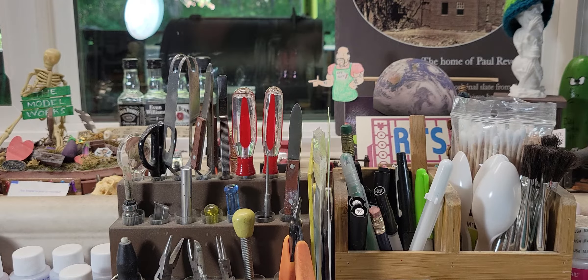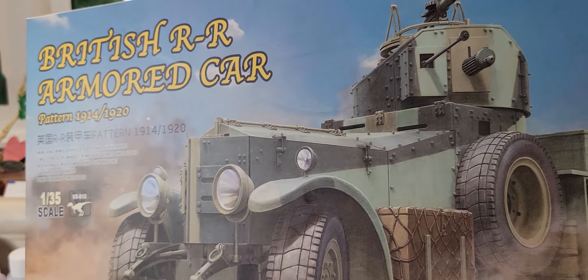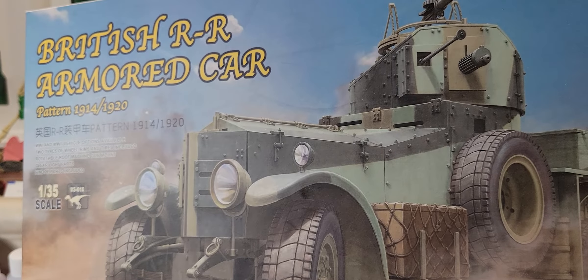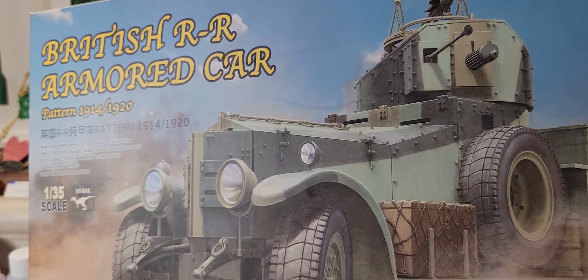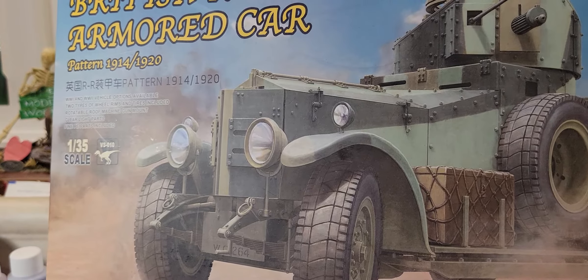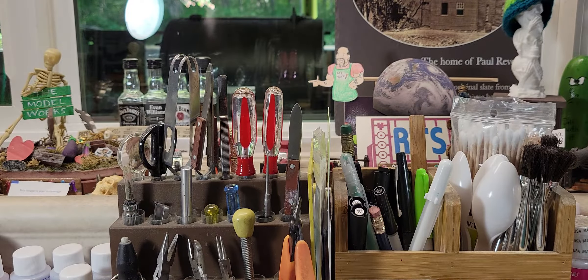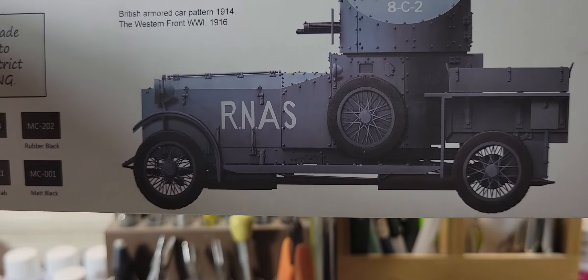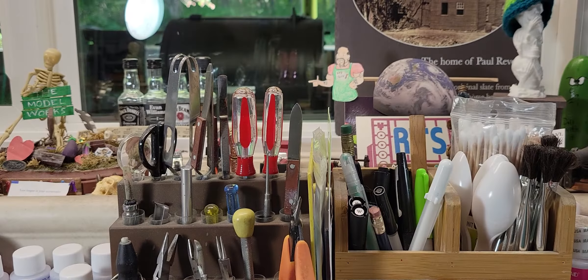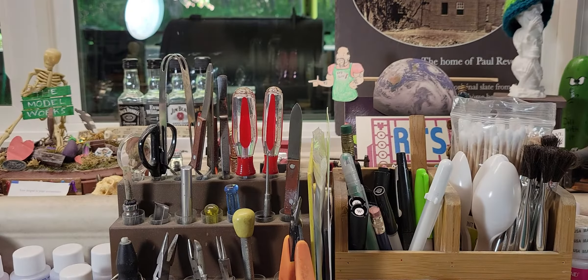We also got a new kit when I went down to the hobby shop — my Meng British Rolls-Royce armored car came in, 1/35 scale. I am so looking forward to building this. It's going to get built just the way you see it on the box. It's got some photo-etch in it — pretty cool kit.